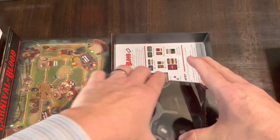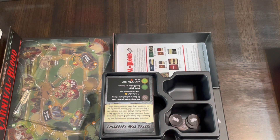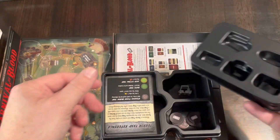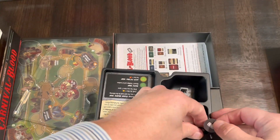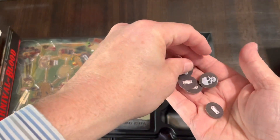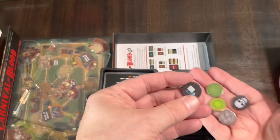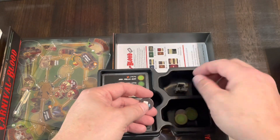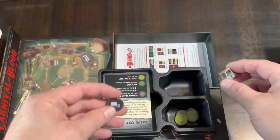And finally we have the golf cart, which goes to the Carnival of Blood — riding the golf cart around the carnival grounds. It was harder to get out than I thought, but it goes right in there. Before it had a golf cart token — yep, there's the golf cart token. So which do you like better, the golf cart miniature or the token? Pretty cool.